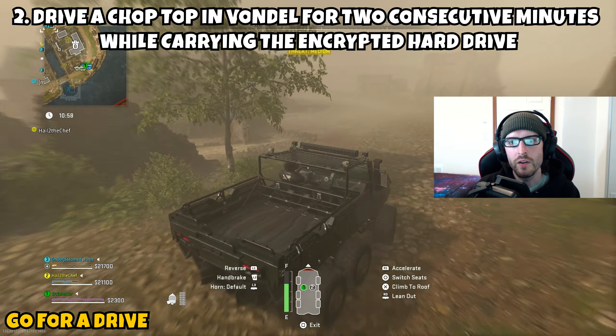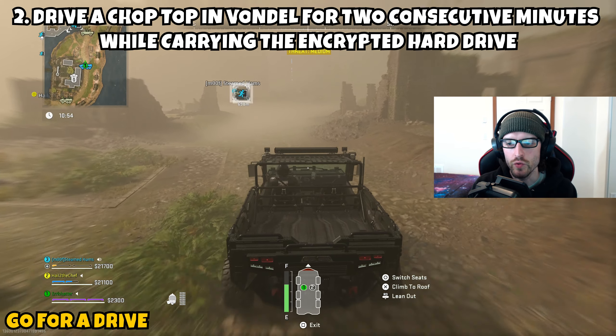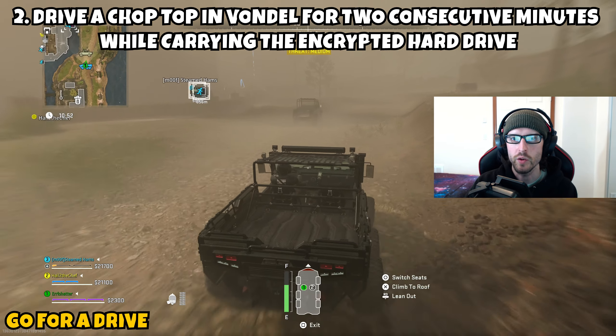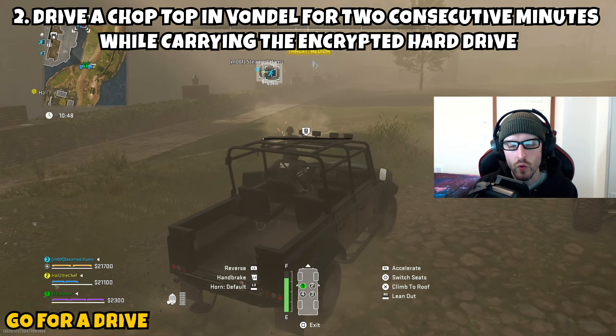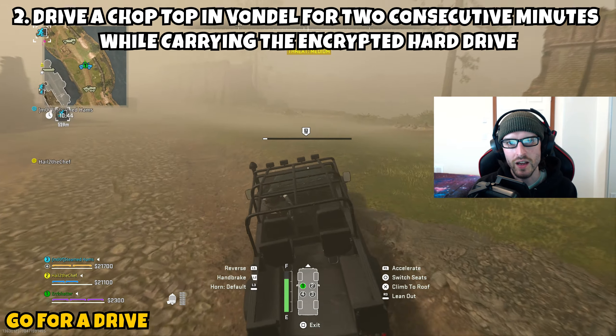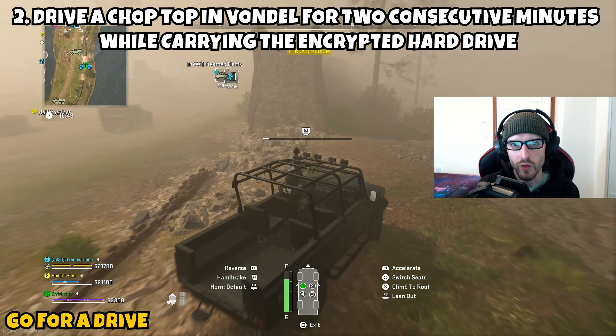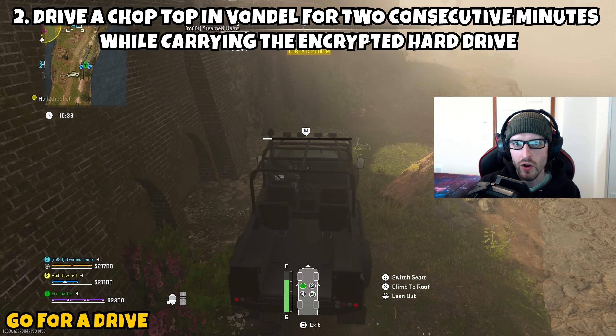Part 2 asks us to drive a chop top in Vondel for two consecutive minutes while carrying the encrypted hard drive. Now that you have the hard drive, open up your TAC map and look for one of the chop top vehicles — that's the vehicle that doesn't have a top on it, of course. Head over to it, jump in, and once you start driving, a progress bar will pop up on your screen. Once this starts, you're not going to want to jump out of the vehicle, as I think it does reset the progress.